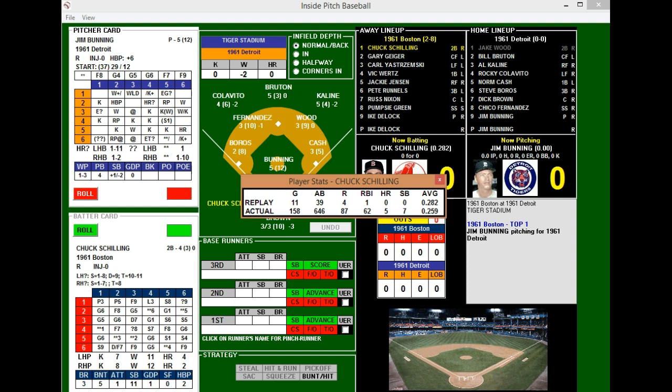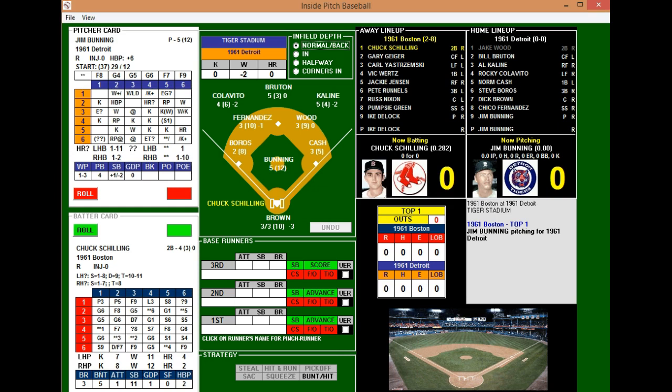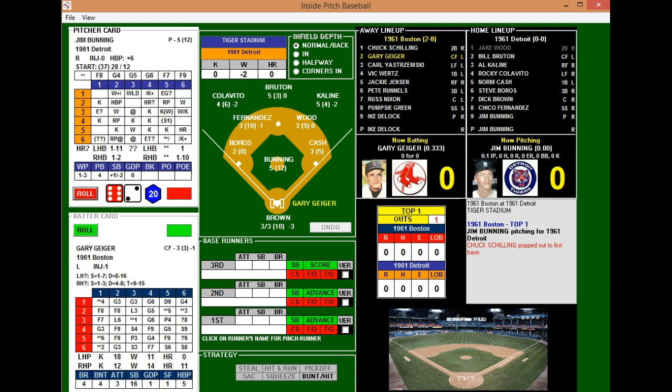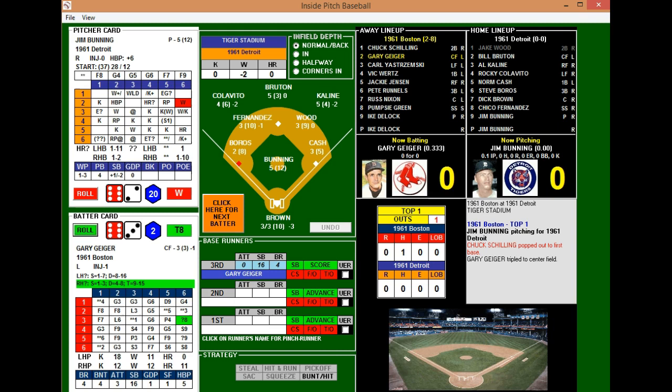Schilling steps in hitting .282 on the season — Red Sox trying to end their six-game losing streak. It goes to a pop-up to first as Cash makes the catch for out number one. That brings up Gary Geiger, off to a good start hitting .333 with a homer and four RBIs, also scored six runs. After a foul ball, Geiger hits one to the gap and it is a triple to center field! A one-out triple by Gary Geiger and the Red Sox are in business.